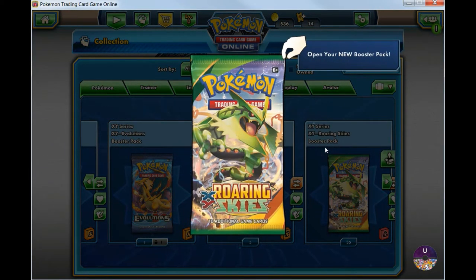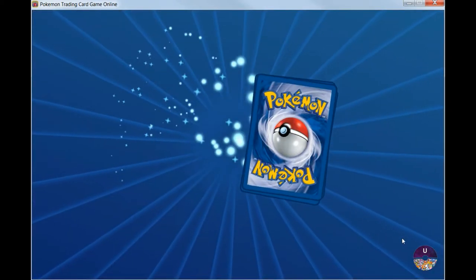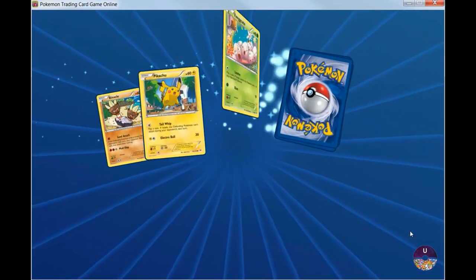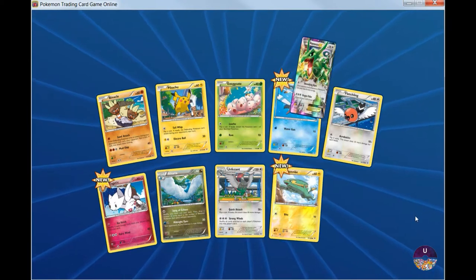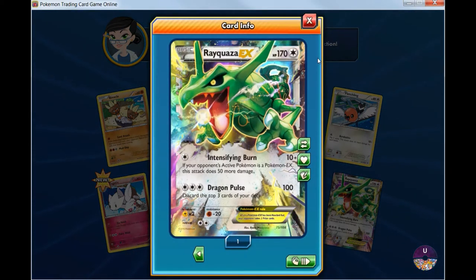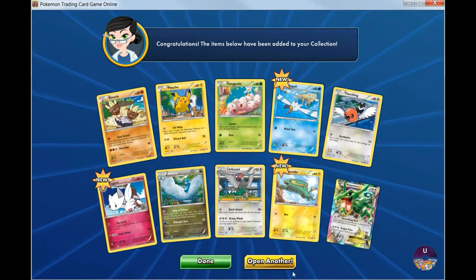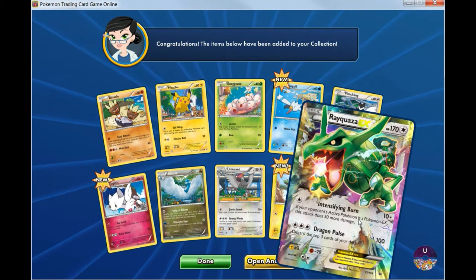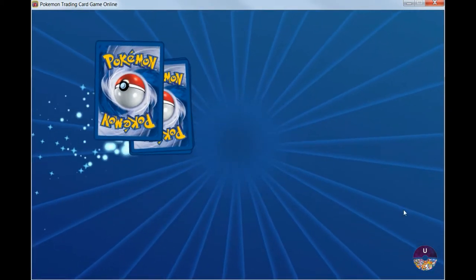Alright, on our first pack we got one rare. Look at that — this is the regular Rayquaza EX with Dragon Pulse and Intensifying Burn. Let's see if we can get a Mega Rayquaza. That was a pretty good start.